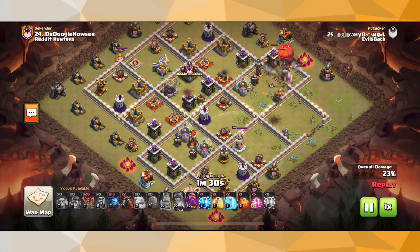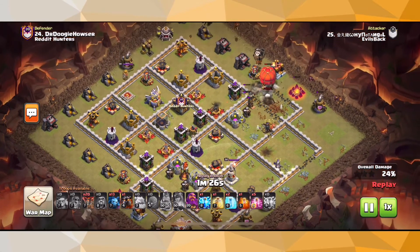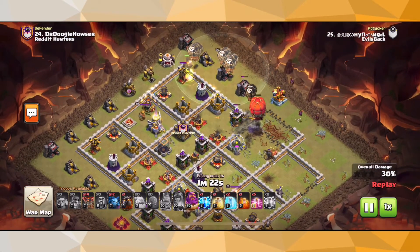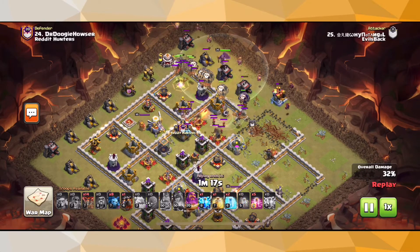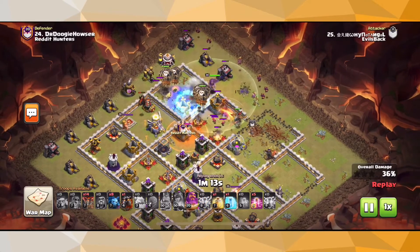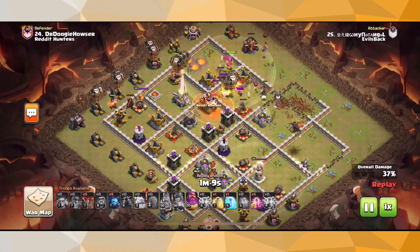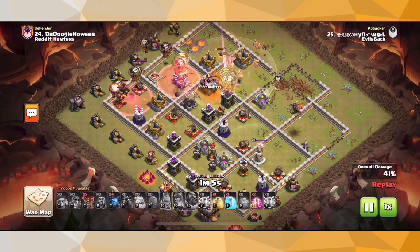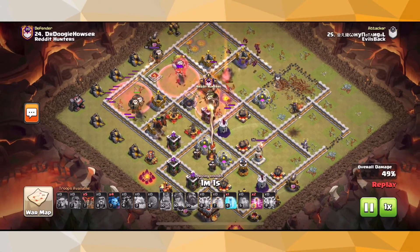We're also going to be using two Lightning Spells in the center of that base — I think we took down an Air Sweeper — just to allow easier pathing for our Lalo. And, once again, we didn't take the CC, so we're going to drop a Poison on the CC. We have a Dragon Rider in the Clan Castle and we use our second Lightning Spell. This is another variation of Zap Lalo.